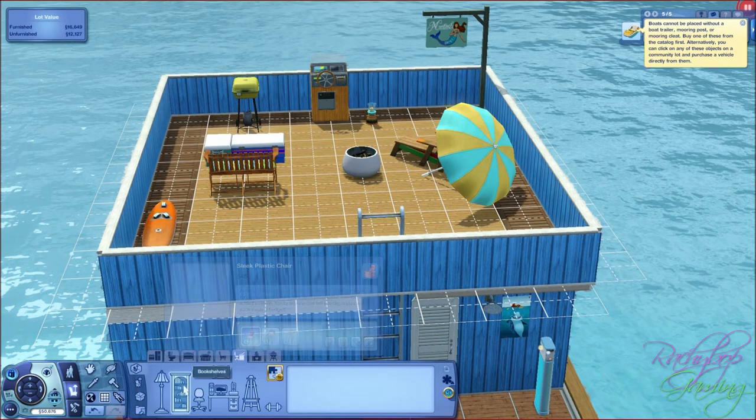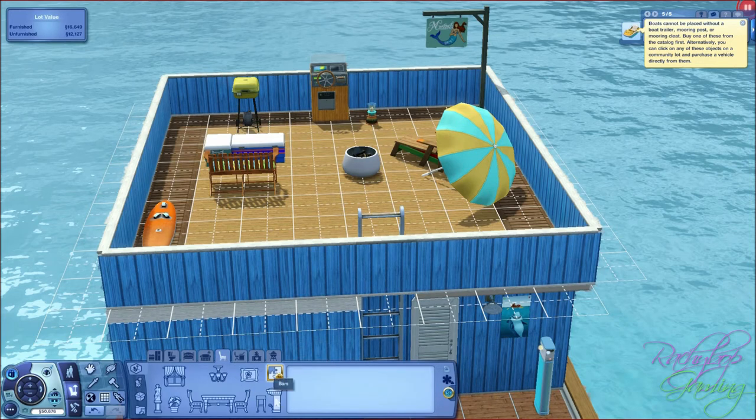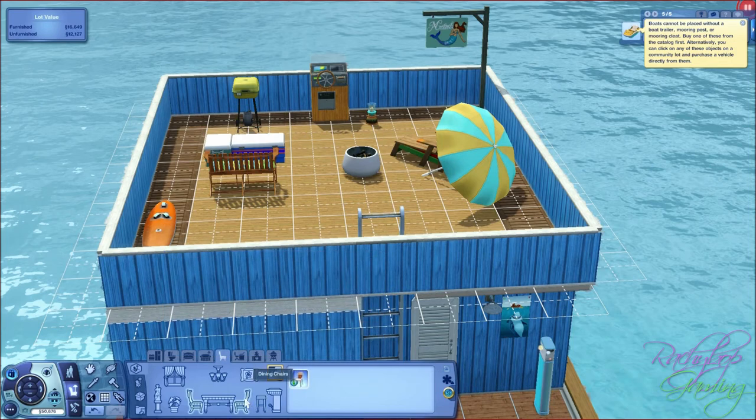Bookshelves - no. Lights - yeah, same as before. Into dining room now and bars - we have none. Bar stools - yes we have one, one bar stool - we give you a new bar stool but we don't want to give you a bar. Okay, Gamble's folded chair there, and dining chairs the same as the office chair.